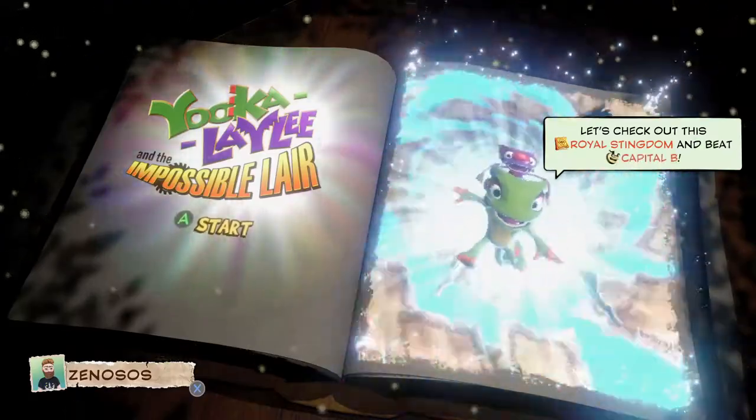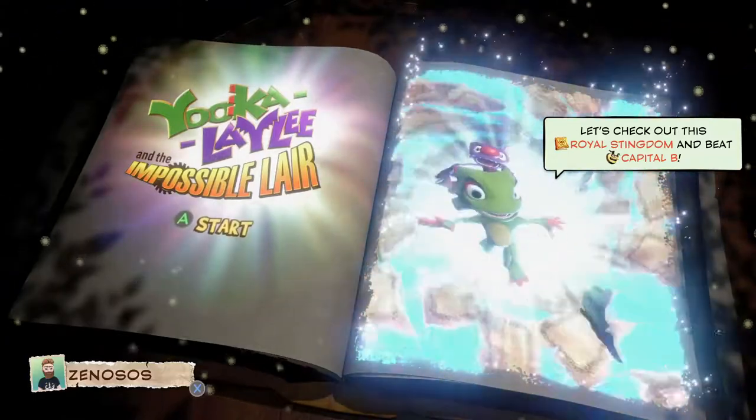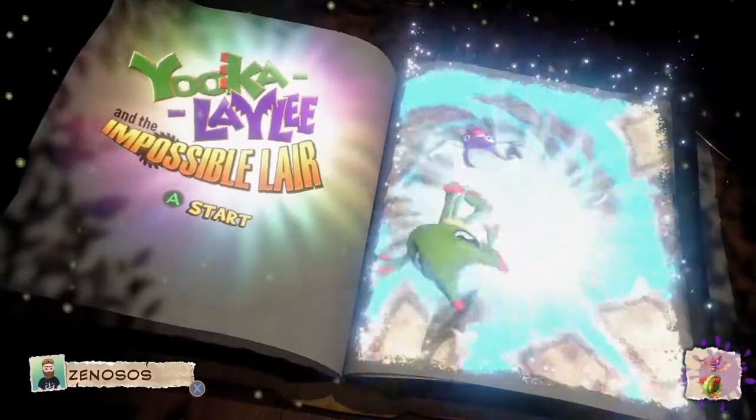Welcome to Zen's Achievement Guides. Today we'll be going through Chapter 4 and collecting all the Twit Coins on Normal and Frozen.